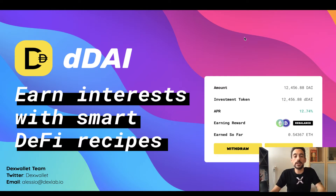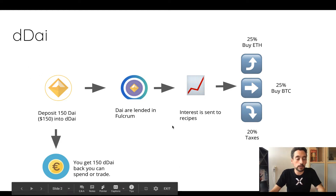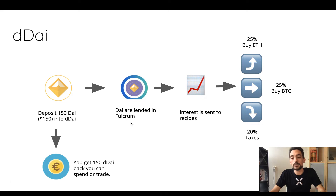Let's see the way it works with an example. Here we see that we are depositing 150 DAI into the DDAI smart contract or web app, and two things are going to happen. First, you're going to receive 100 dDAI back — 100 dDAI will be minted with a one-to-one ratio — and you are free to do with this DAI whatever you want: send it to friends or trade it on an exchange. In the background, this DAI will be lent out into the Fulcrum money market, and once the interest kicks in, the DeFi smart recipe will be executed.